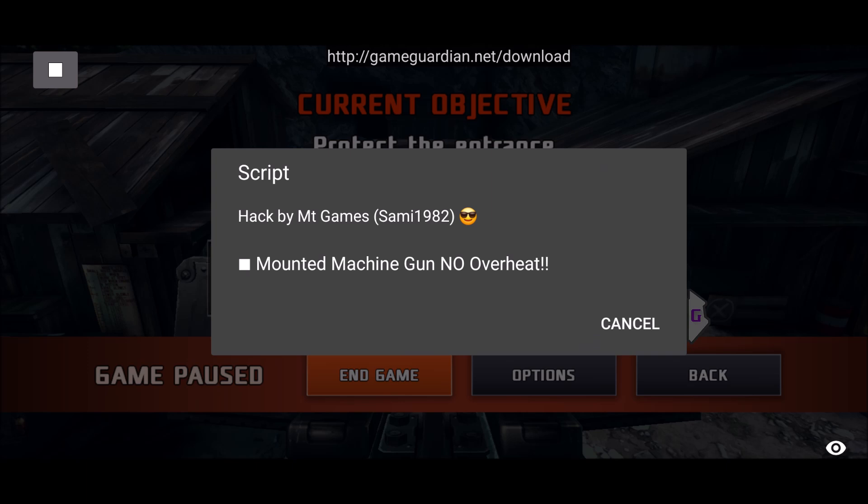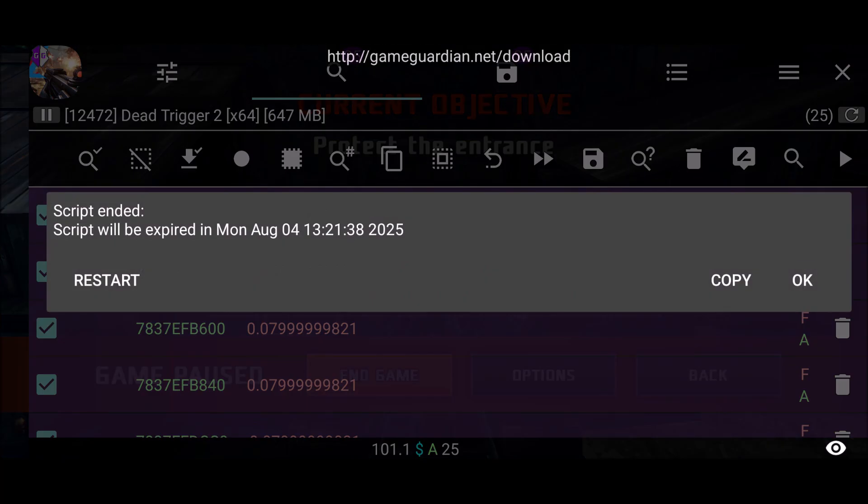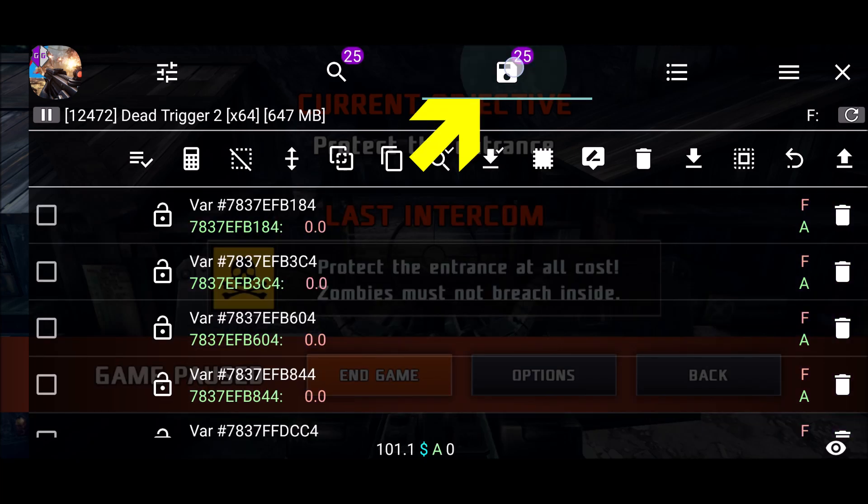Tap on 'mounted machine gun no overheat.' Once this is finished, just go into Game Guardian and tap OK.